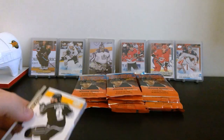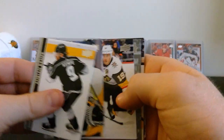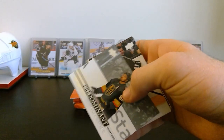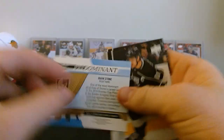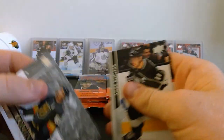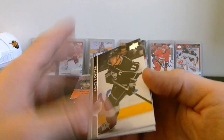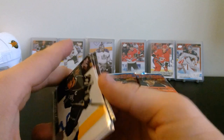Next pack - I think it's another Young Guns. We've got Adrian Kempe, John Marino, Riley Smith - oh it's a Predominant actually! Another new insert - Mark Stone Predominant. I know there are gold variations of this and they're like a thicker card, but yeah Mark Stone Predominant - nothing too fancy, kind of just looks like the base honestly. Anze Kopitar, Brandon Tanev, Mark Stone, and Alex Stalock.